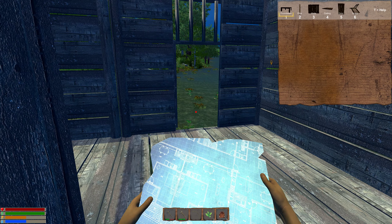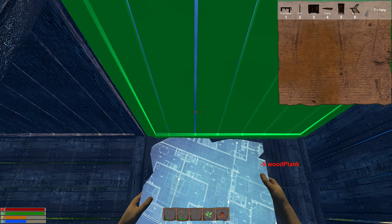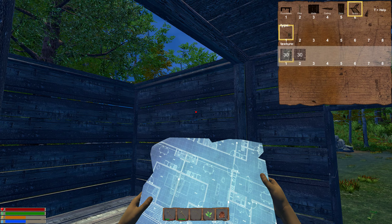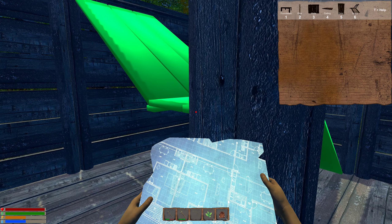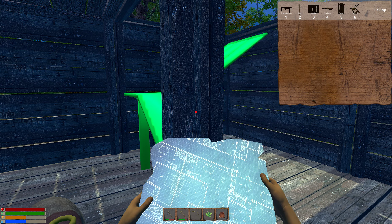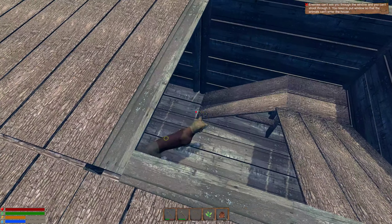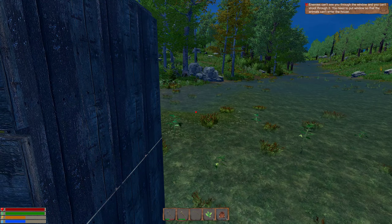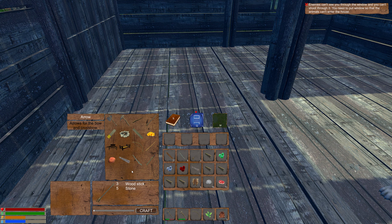Now we need ceilings. This one is more expensive, maybe stronger. How do I rotate this? Right mouse button — like that. This is actually more like a ramp than a ceiling. So this is the base. Where the hell is the campfire — didn't I make one?